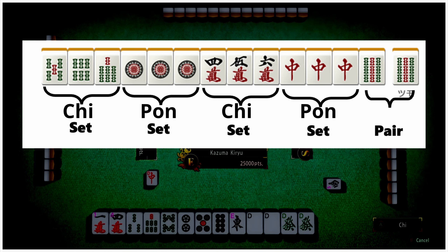A valid hand is composed of four sets and a pair. A set can be a Pon — three of a kind — a Chi — a sequence of three tiles in the same suit — or a Kan — four of a kind. A pair is simply two identical tiles.